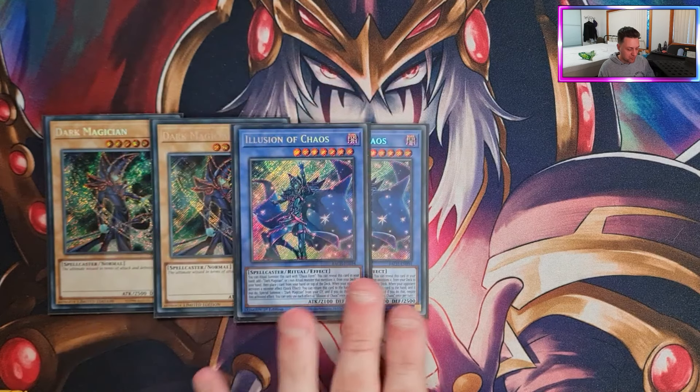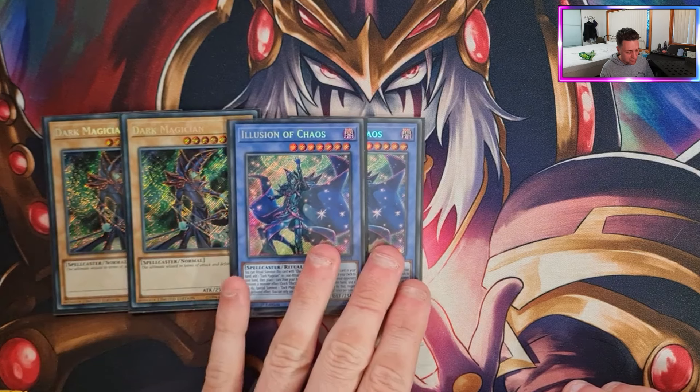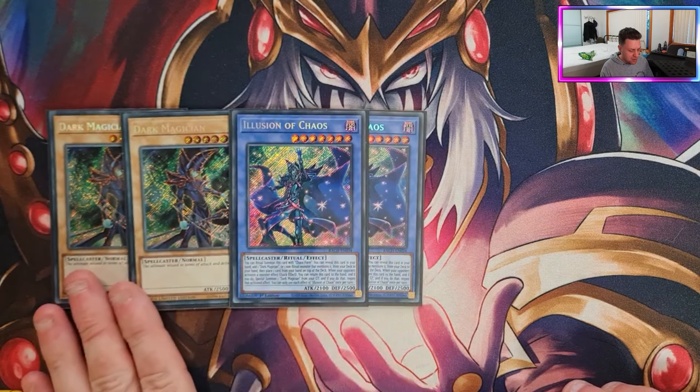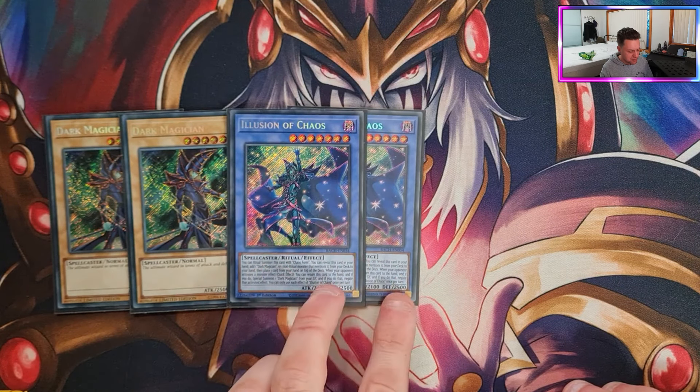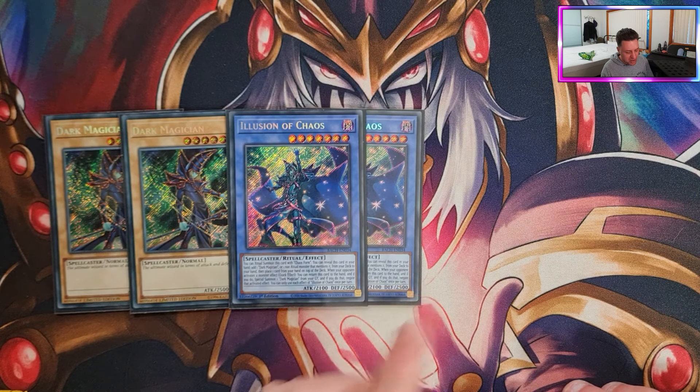Illusion of Chaos is a much better card than Dark Magician and even it gets played at two, mainly because of deck space. You can play Preparation of Rites to search this. You can play three copies, but I'm sure anyone who's played it knows the feeling of having all three in hand. Once you have one you don't need more — you just keep cycling the same copy, revealing it every turn to search.